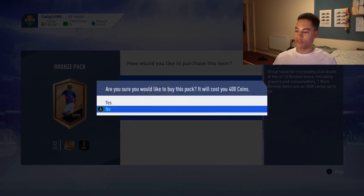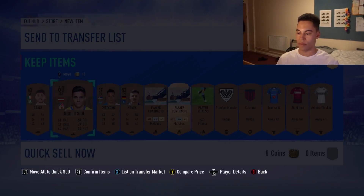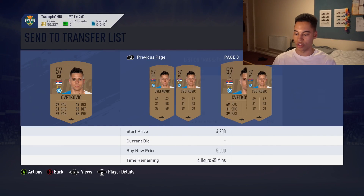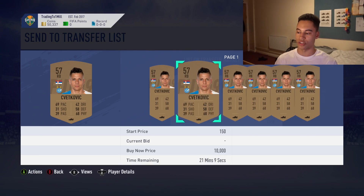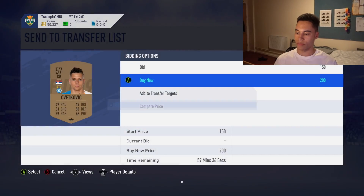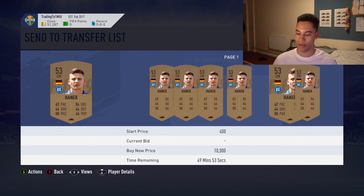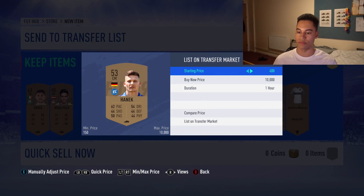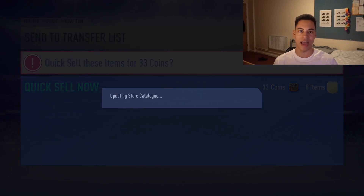Three more packs and we're already basically back at 50k. Pack eight: I want a player in the Greek league — they're worth a lot. These cards are going for 10k, 10k, 3k. I'll list the 3k player for 2.4k. Hanek is worth about 600 coins — I'll list for 300. Quick sell the rest. That's pack eight, and we've already made about 1,000 coins profit over our starting 50k.